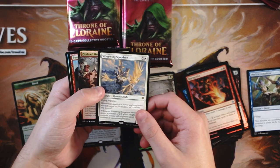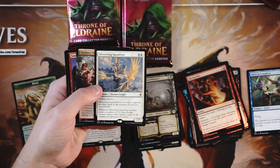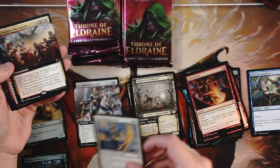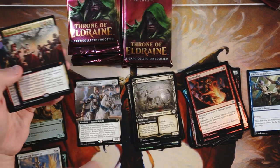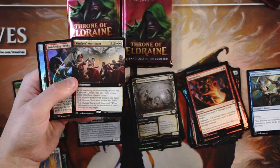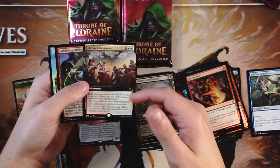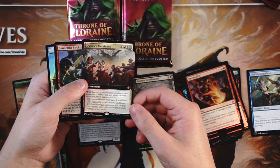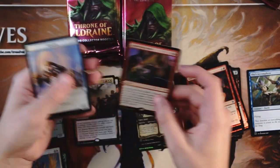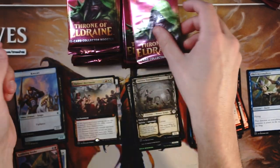This card in particular — and some of the other ones we'll see — are actually from the Brawl decks, which is why, if you look at the collector's number, 315 is the collector's number here, and that's actually far above what you can get out of the set — which goes to around 269. Our full art here is Outlaw's Merriment, actually a really interesting card I think, and then a foil Sundering Stroke.